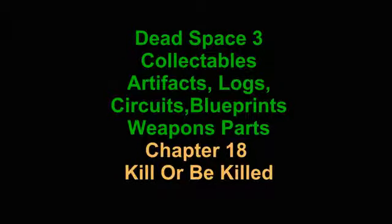Dead Space 3 — we're doing the collectibles: artifacts, bots, circuits, blueprints. AA Gamer for Life, Demented Priest. Okay, Chapter 18: Kill or Be Killed.